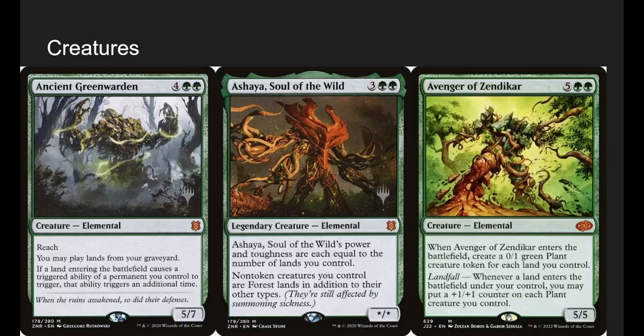Going into creatures, we have a lot of elementals. Ancient Green Warden lets us play our lands from our graveyard, and if a land entering the battlefield causes a triggered ability, it happens twice — it's just a Landnamicon effect, whatever you want to call it. Ashaya is great because it makes all of our non-tokens into forests, which is big because there are so many cards that say 'destroy target non-land thing' — now our creatures are technically lands. They tap for green, and every time a non-token creature enters, it's essentially a landfall trigger.